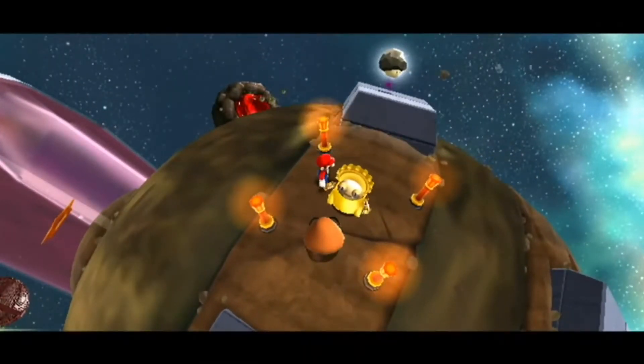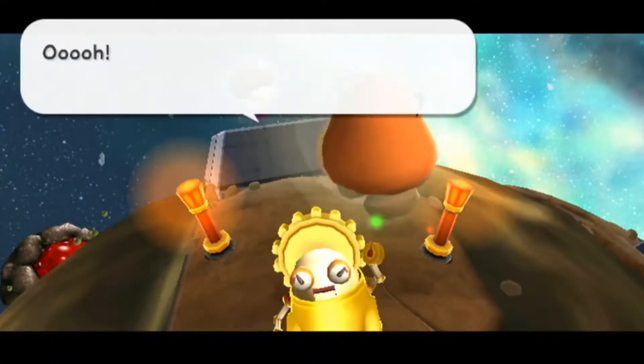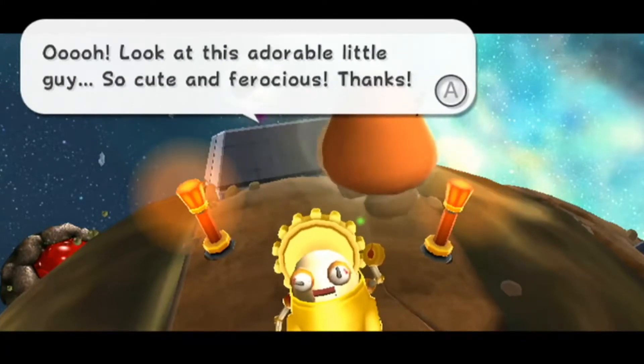In Boulder Bowl Galaxy, there is a little robot guy who will hold a Goomba above his head — the same way that Link from The Legend of Zelda games does whenever he gets a new item.